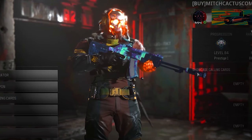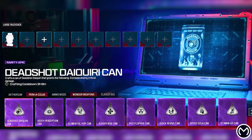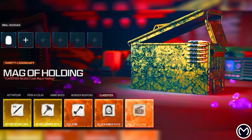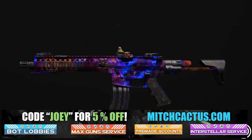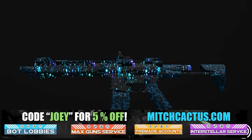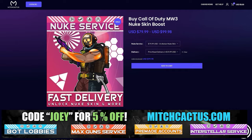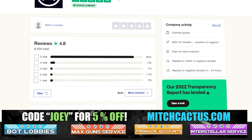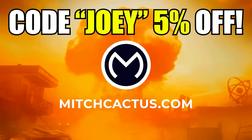Just remember, you can always go to Mitch Cactus as soon as Season 5 Reloaded drops to get all the schematics in zombies, cases, etc — whatever you want — readily available as soon as it drops. There are so many other services including camo services, COD points, nuke skin, bot lobbies, pre-made accounts, all weapons max, everything like that. Go to Mitch Cactus and use code JOY for 5% off. Over 15,000 customer reviews on Trustpilot.